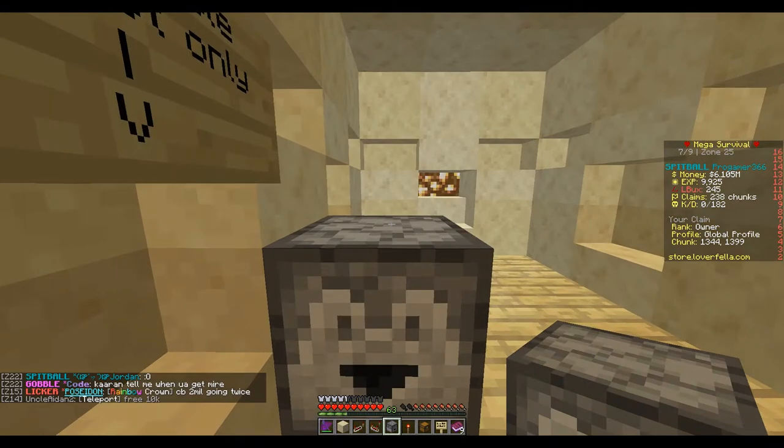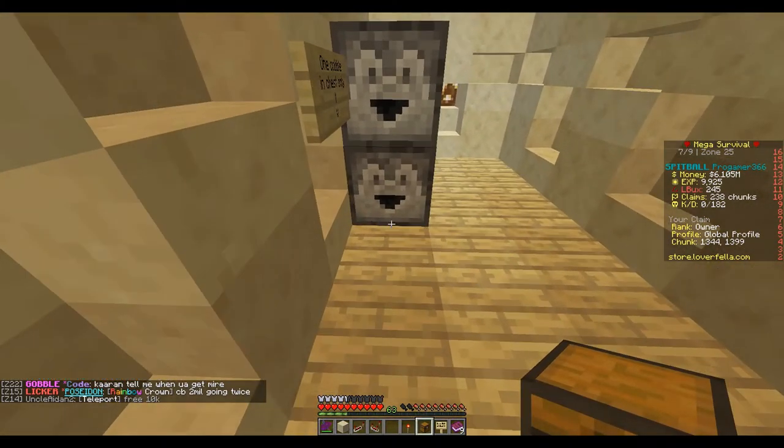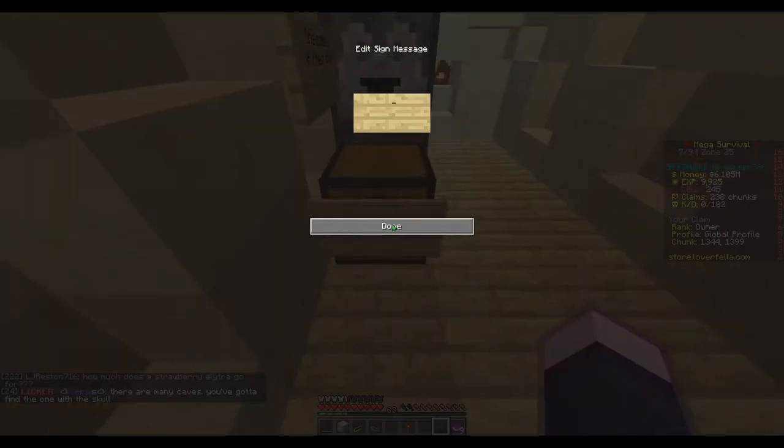First, you place the two droppers on top of each other. Then you place the chest in front of the bottom dropper. You make that chest a shop — I don't have any shops available, so I'll put a space.